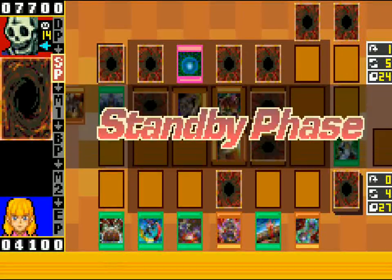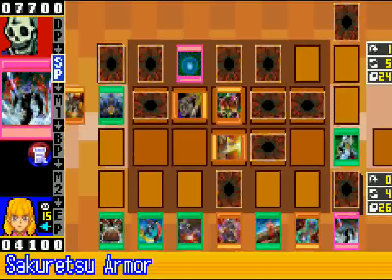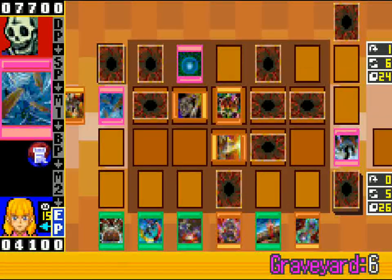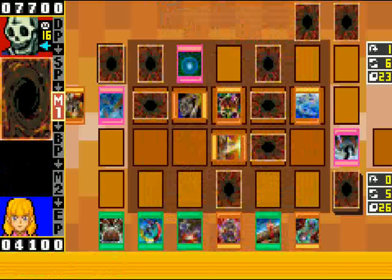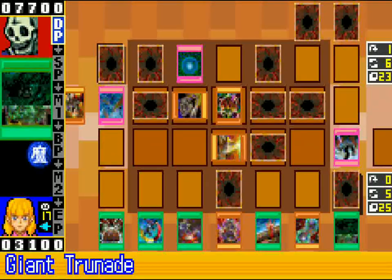I don't remember if I have Heavy Storm in this deck — I really need one if they do. Security Armor — nice. I will go ahead and set it and pass. Slow game thus far. It's very slow and annoying because it just stops and stalls everything. There's Stealth Bird — oh my gosh. We could legitimately lose this game. There's Giant Druid Knight — that's perfect. It's got 1700 defense.